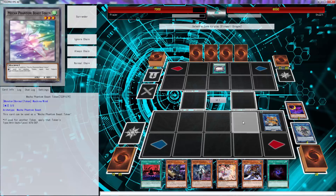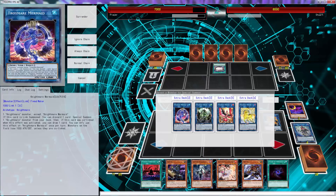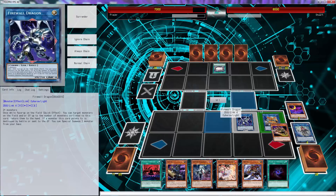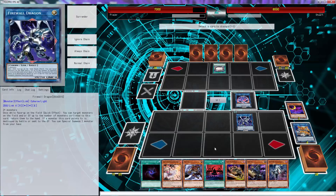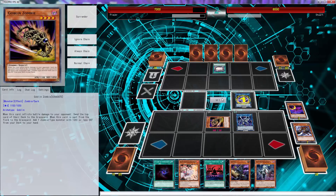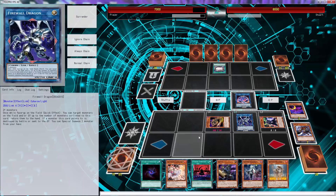Use one and two to go into Firewall. Then we can go into our Nightmare Mermaid. We use Firewall's effect to add Goblin Zombie back to hand, then go Nightmare Mermaid using that. Make sure Mermaid is chain link one — because if Mermaid is not chain link one, you would not be able to special summon your Goblin Zombie off of Firewall.